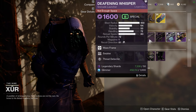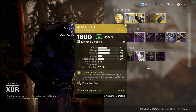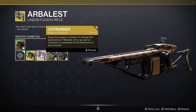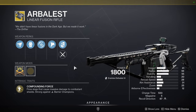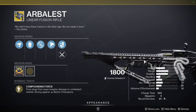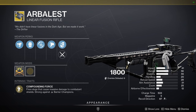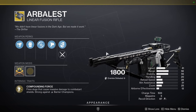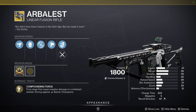For the exotics, we have Hawkman with Killing Wind, and Arbalist — which you definitely need to pick up. Arbalist is still one of the best weapons in the game. It's very versatile — I use it for GMs, solo flawless, and dungeons. If I need to complete bounties that have linear fusion rifles, this is the one I go for because I don't want to burn heavy ammo. Very versatile for me.